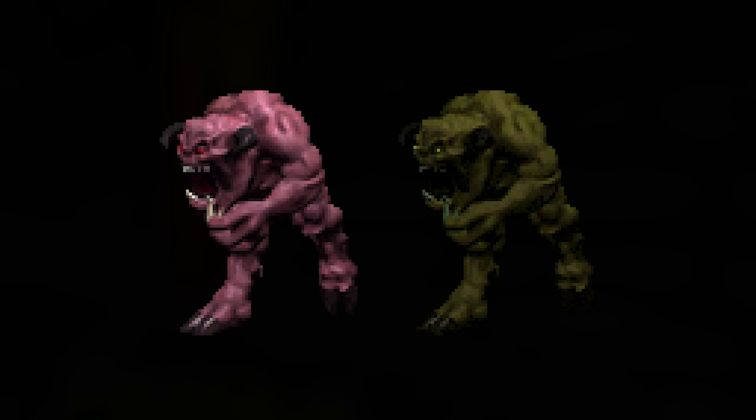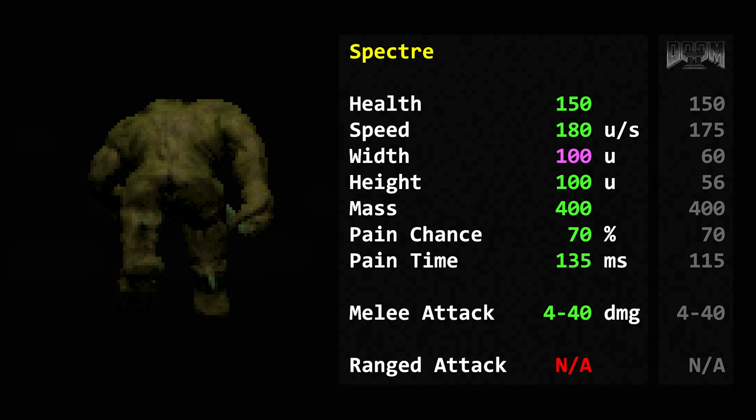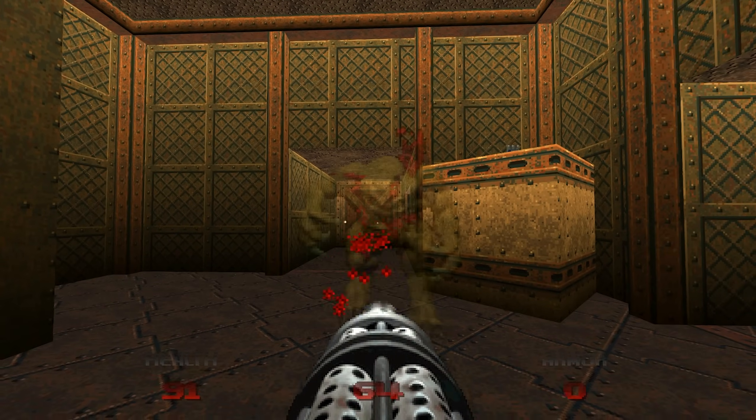The Spectre is a Pinky with a palette flag set to change its appearance. It behaves exactly the same, except that its width is 100 instead of 88 for some reason. Its opacity will also change to 19% when it wakes up and becomes opaque again when it dies.